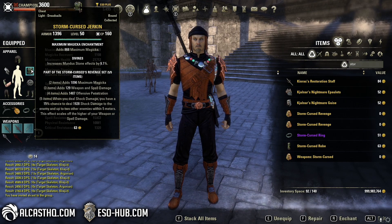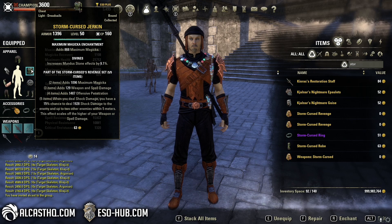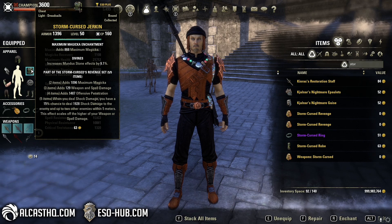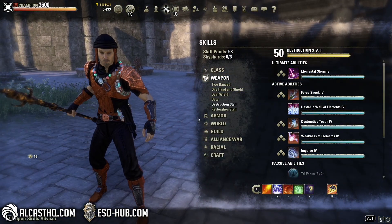When you deal shock damage you have a 15% chance to deal 1928 shock damage to enemies and up to two others. I don't know why it's limited to two players — it doesn't have a cooldown, maybe a one-second hidden cooldown. But if you have a lot of shock abilities, let's actually check that.